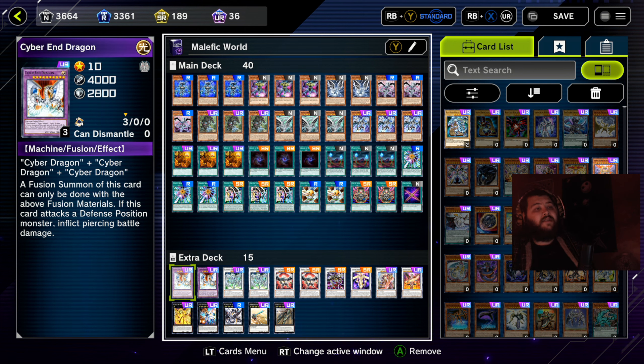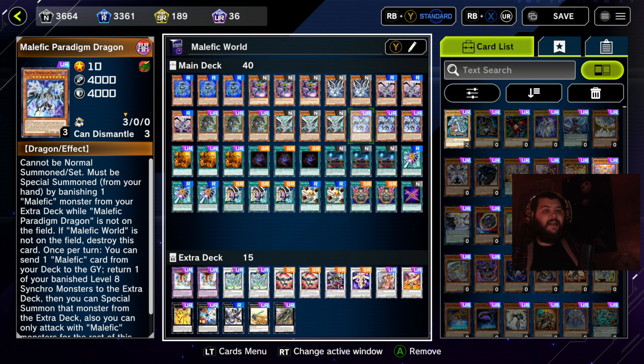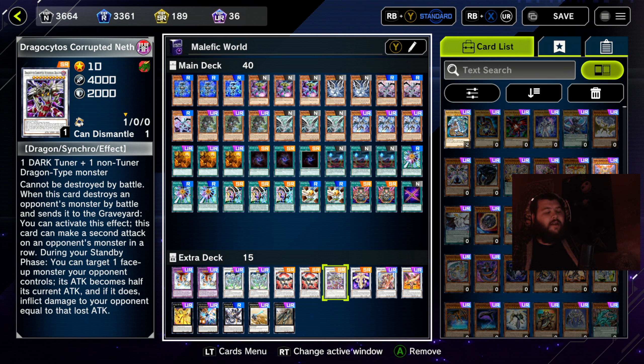On to the extra deck. Two copies of Cyber End Dragon — just so we can summon Malefic Cyber End Dragon. Two copies of Stardust Dragon — mainly to summon Malefic Stardust Dragon, but you can also bring it back with Malefic Paradigm Dragon's effect to have a Stardust Dragon on the field for no cost. Two copies of Malefic Paradox Dragon — when this card is synchro summoned, you can select one synchro monster in either player's graveyard and special summon it. There can only be one face-up Malefic Paradox Dragon on the field, and if Malefic World is not on the field this card is destroyed. It's a 4,000 point beat stick that gives you a free synchro from the graveyard.